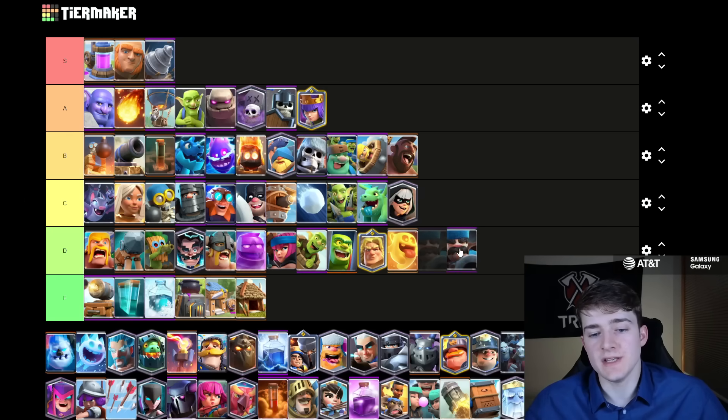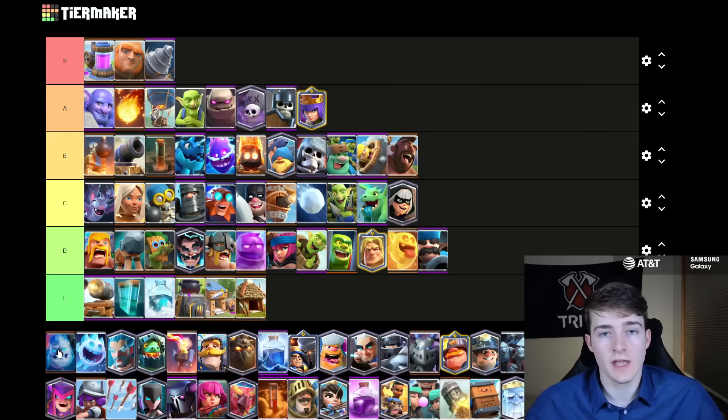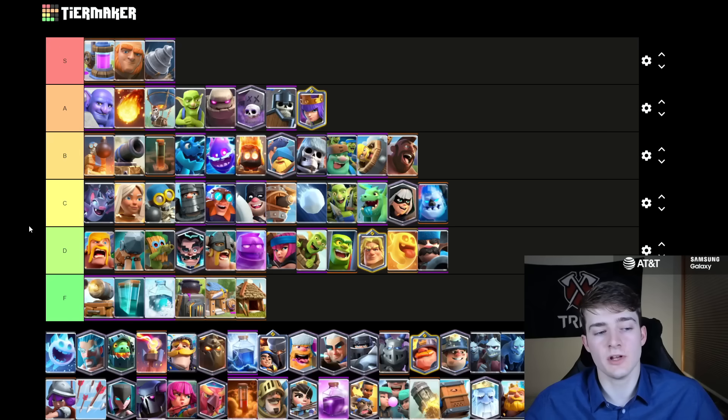The Hunter I'm going to put in D tier — pretty much the only place you're going to see him is Royal Giant, and even inside of Royal Giant a lot of RG players prefer to use things like the Phoenix or the Little Prince over him, so he's not really a requirement even inside of RG. The Ice Golem is going to go in C tier — this is a little higher than I normally put it because tanks in general are good against the Duchess. A lot of people are using the Ice Golem inside of Miner decks because the Duchess uses all of her knives on top of the Ice Golem, and then your Miner can end up getting a lot of chip damage after. But for the most part you're only seeing it inside of Miner, so it's still not really that versatile.